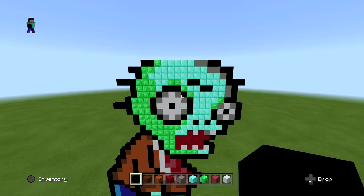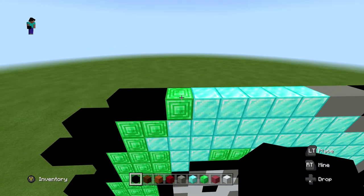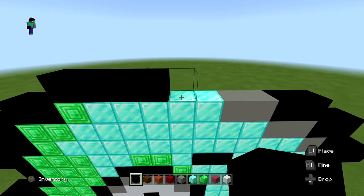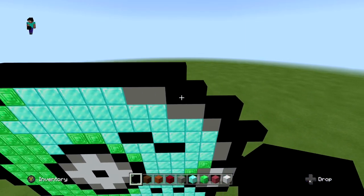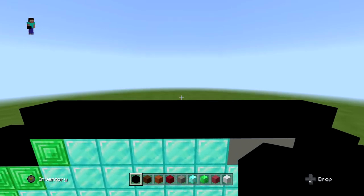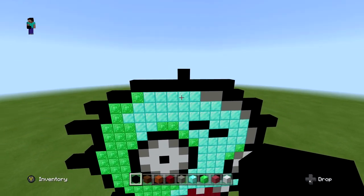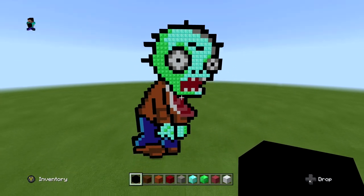For the next layer, start two blocks in and do nine black blocks from the block of emerald position. To finish it off, put one black block right in the middle on top of the fourth diamond of this layer if you can't find the middle. When you're done it should look something like this.